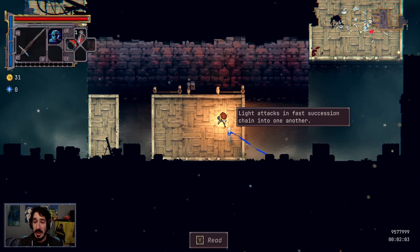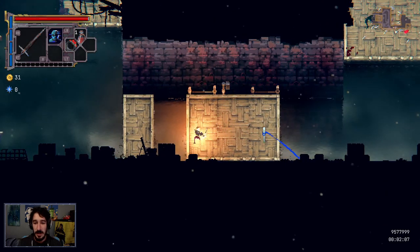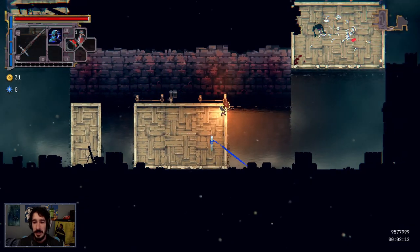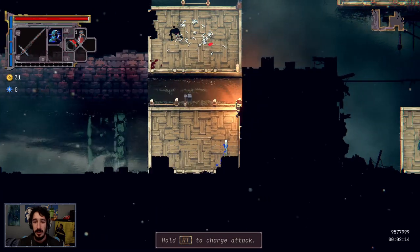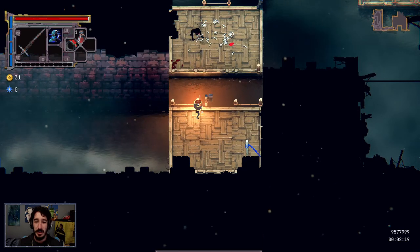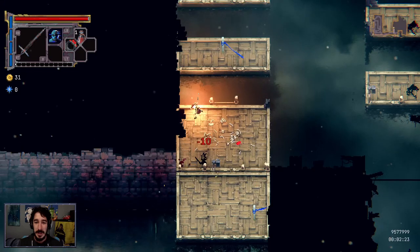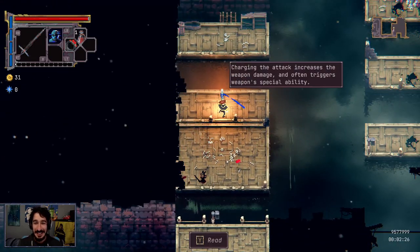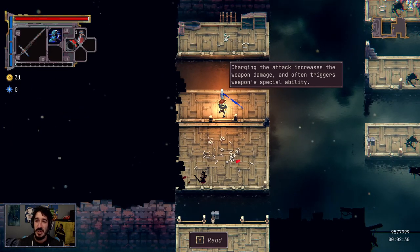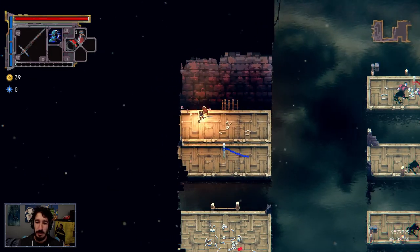Light attacks in fast succession chain into one another. Our first taste of combat — here we go. RT to charge an attack, you can immediately start using it. Look, fully charged. Charging the attack increases the weapon's damage and often triggers the weapon's special ability. Much like in Diablo, you're going to want to destroy everything in your path, unless you speed run, which I am not.